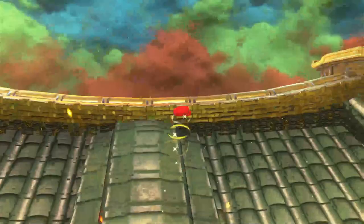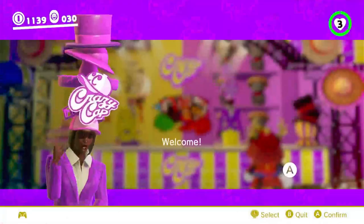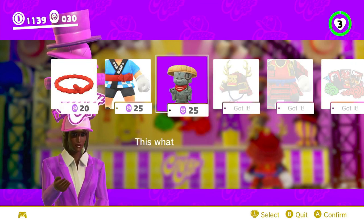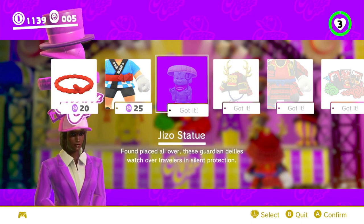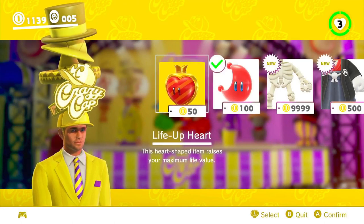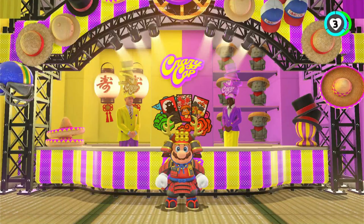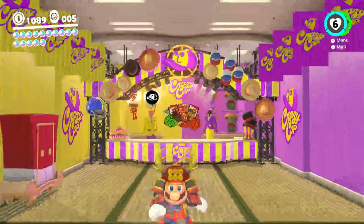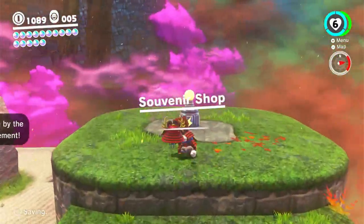So I'm going to head to the souvenir shop real quick because I want to take a swing at that boss. We also have 30 of the regional coins so we can get something from here. We'll get the Jizo statue — we can always get the costume later. Alright, we'll get the life-up heart. Thanks. Alright, so now that we got that, let's go head over to fight the Hack boss.